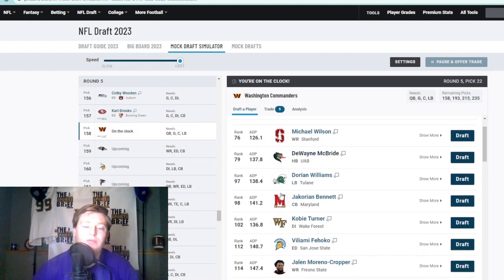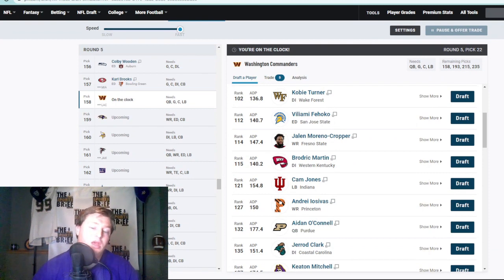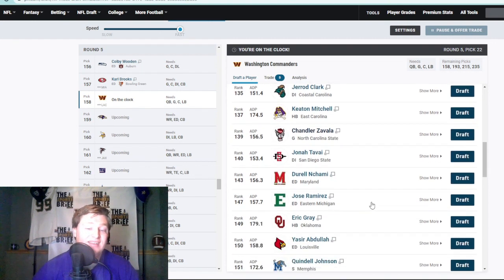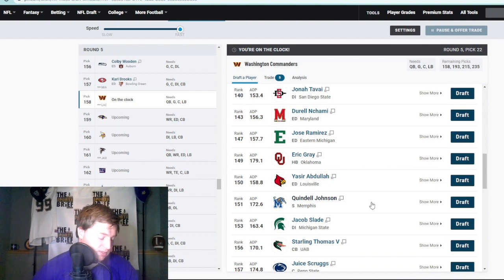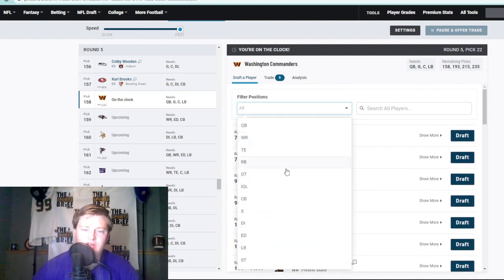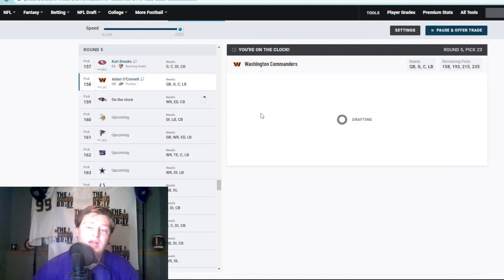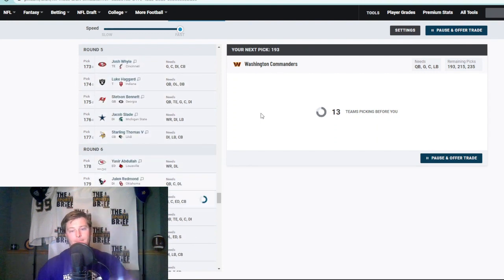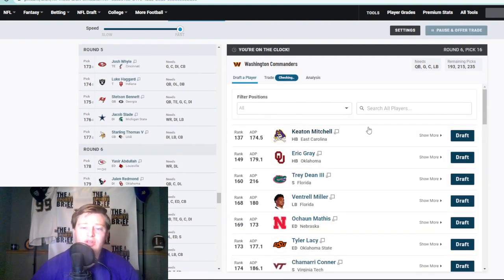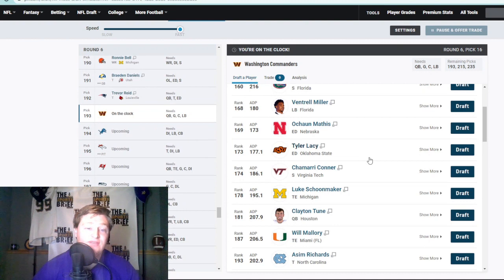Then there's Cam Jones and Aiden O'Connell just sitting there in the fifth round. Jonah Tavai as well — he's a stud. So tackle, tight end, corner, linebacker, offensive line — we've got everything covered. Do we want to go guard? Chandler Zavala is there, Atonia Mafi as well. But right now because of where he's at, Aiden O'Connell has got a lot of promise. There are too many other weapons and I think you can get a lot of other help in a lot of places, so Tyler Lacy is there at edge — that's good value.